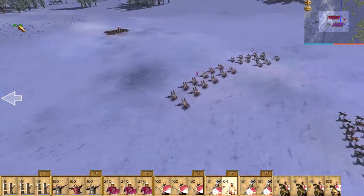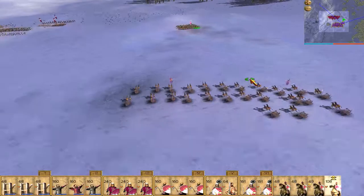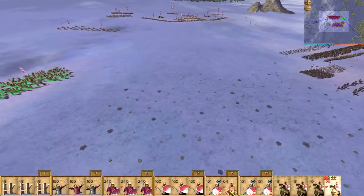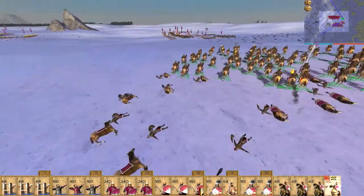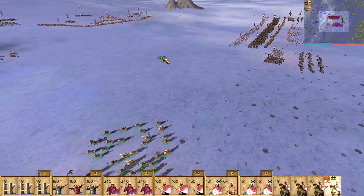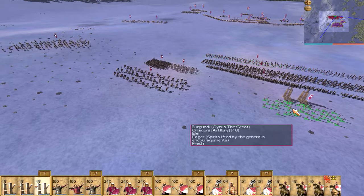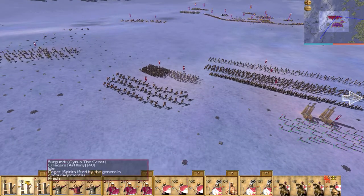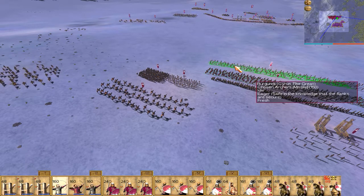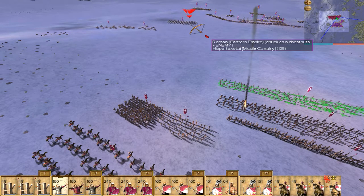He's got some spearmen. He's got these carriage ballistas — two units of them. I need to get out of there. I need to neutralize this. And of course, fire at will. Let's send one unit of my archers to flame these guys.